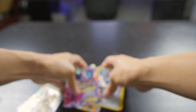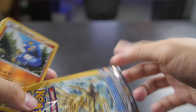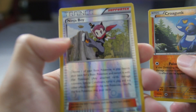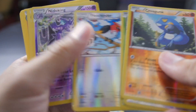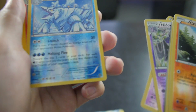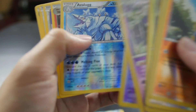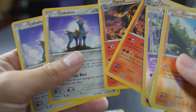Holy moly. Let's go through all the reverse holos since that's what we should expect from these packs. We have a reverse foil Croagunk, a Ninja Boy reverse holo, reverse holo Marowak, reverse holo Seedot, reverse holo Fletchinder, reverse holo rare Nidoking - doubled up on that - and reverse holo rare Avalog. We got two regular Pyroars and two regular rare Cobalions.